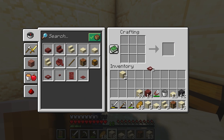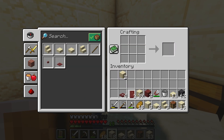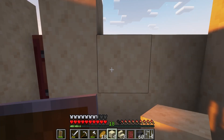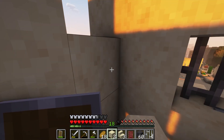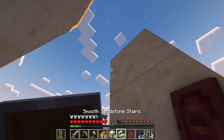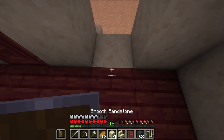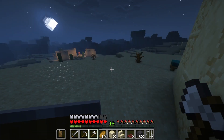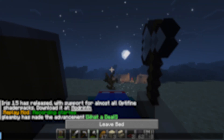I crafted a few mangrove trapdoors and doors for the house. I added them to the first and second floor entrances and put iron bars on the windows for safety. I did some finishing touches on the upstairs walls and added the trapdoors to the stairs as a railing. It was time for bed — I felt hopeful that this would be my last night sleeping under the stars.